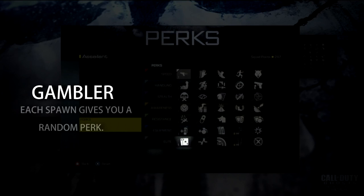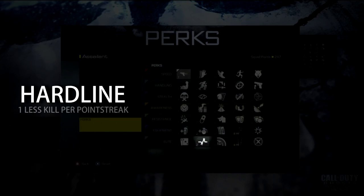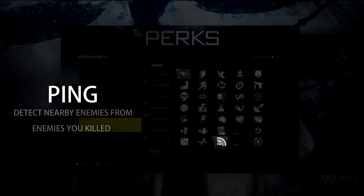Gambler is actually really cool — you spawn in and it gives you a random perk; it could be a really strong perk or a weak one. Hardline — one less kill per point streak. Ping — detect nearby enemies from enemies you killed; if you kill someone, they send off a ping that locates nearby enemies on the radar.